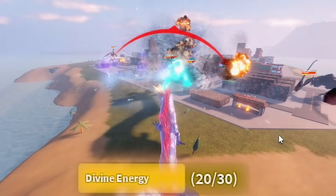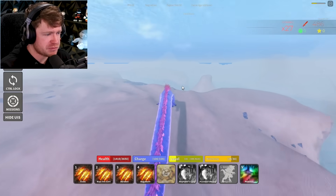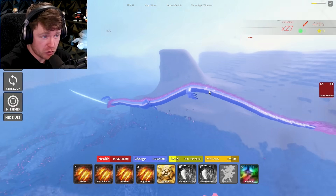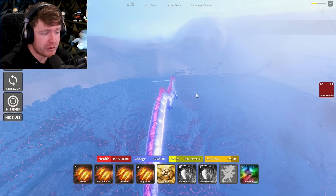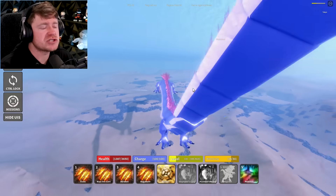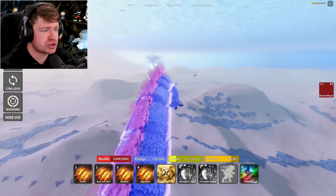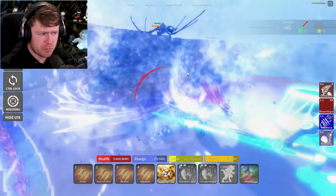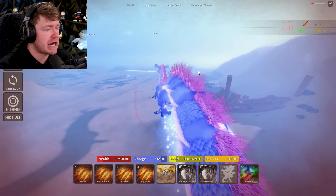We're getting chased by the Nutcracker - go ahead and chase me into the water, big fella. In the water I am quick. We charged all the way up to 24 out of 30 just by hitting that move once - almost maxed out on divine energy already. Now I've got a whole group of kaijus chasing me. Gotta hit the number five move to get some divine energy build - we are maxed out on divine energy but only have 600 HP, so I'm probably dead.